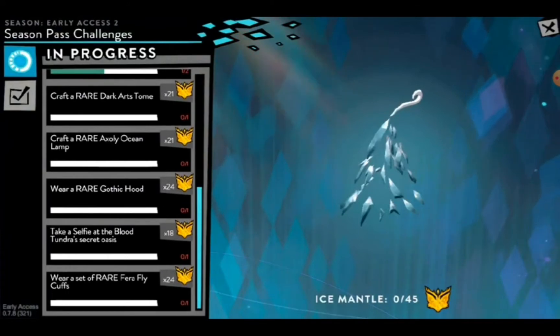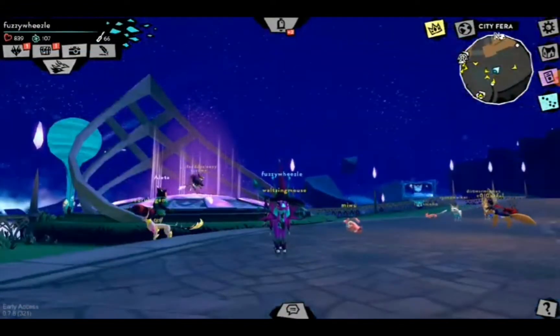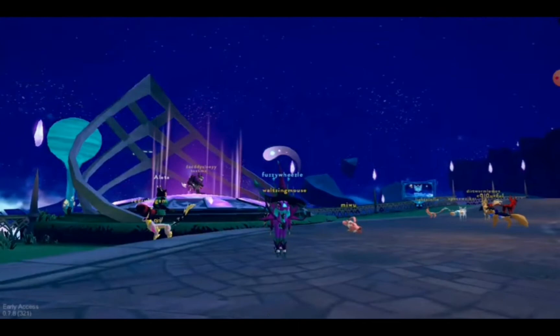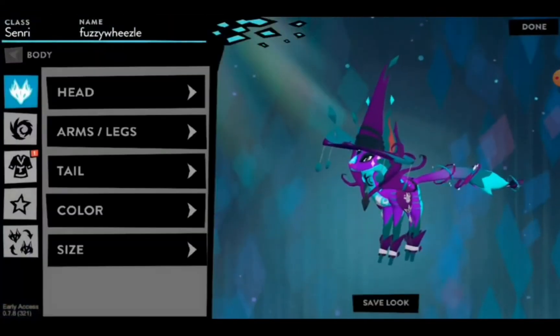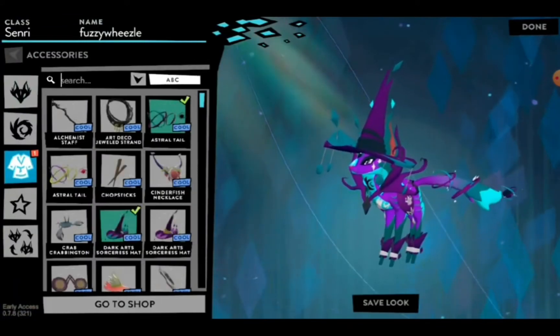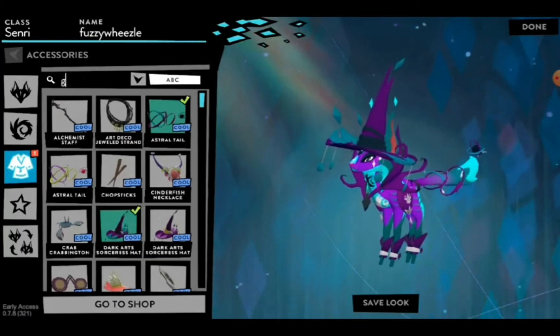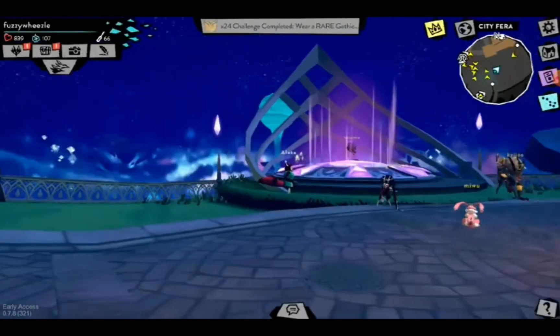Wear a set of rare Feralfly cuffs. Tixelfia Blood Tundra Secret Osias — I know what that is. Wear a rare Gothic HUD. Didn't I do that one already? Because I know I have a Gothic HUD. I thought I did. Well, I guess it's because it's saved for the video. I'm going to do that right now. Wear the Gothic HUD — boom, done.